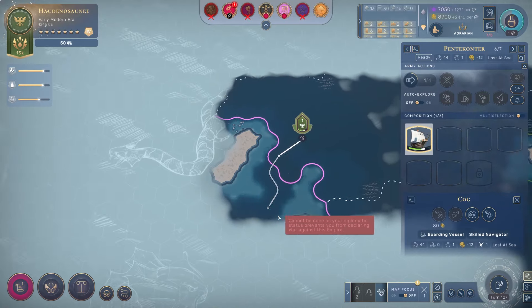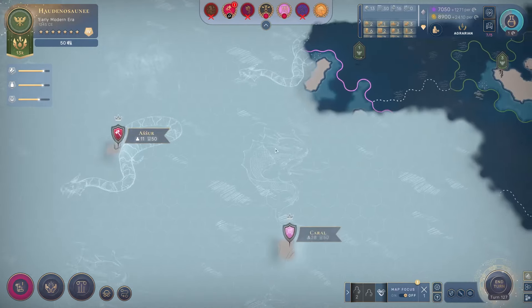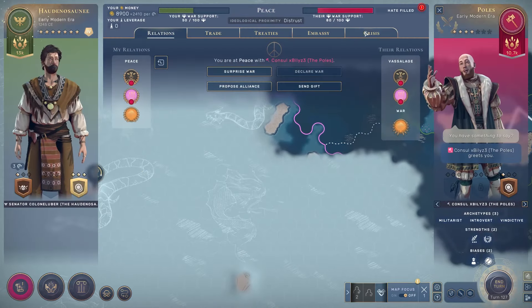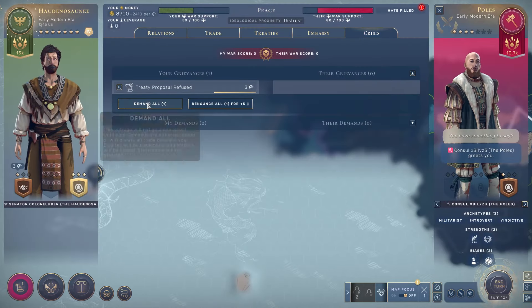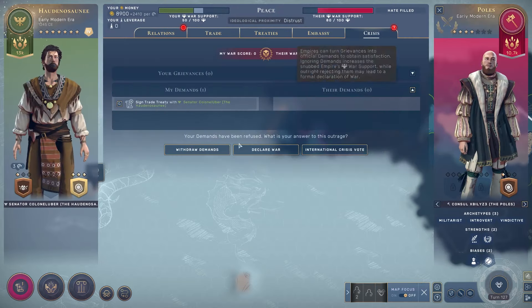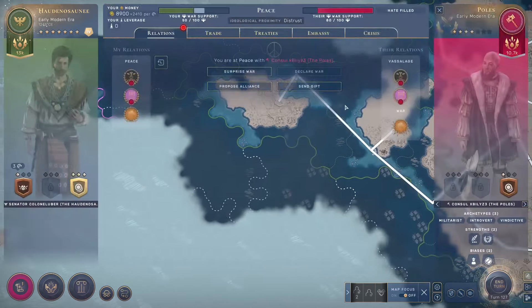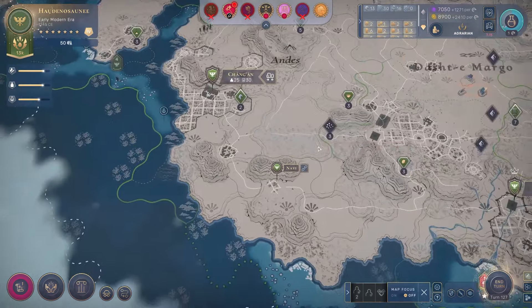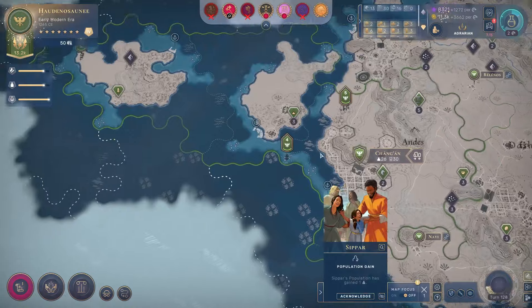We'll also probably need some more units. That looks like an island there - maybe a good stopover point if I could pillage that island. They'll make me withdraw the demands - interesting. Fair enough. I'm obviously not positioned to go to war with them.